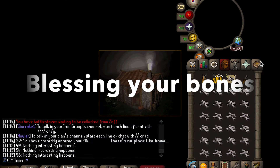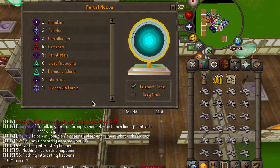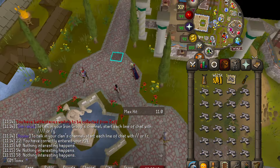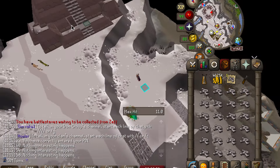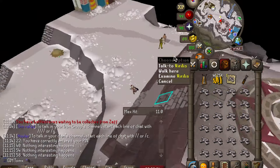To bless your bones, make your way to Fortis using the bird outside the rock, or alternatively just teleport there on the normal spellbook. Once here, use the bird to teleport to the fastest location to access the altar. Once arrived, climb the steps and at the top you can use your blessed bones on the altar.